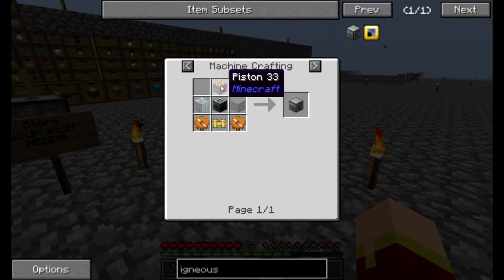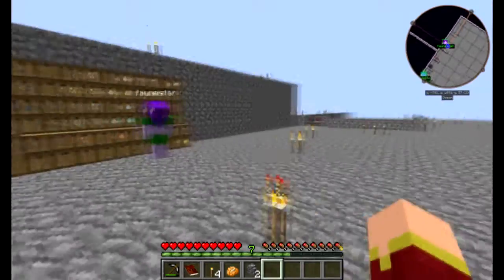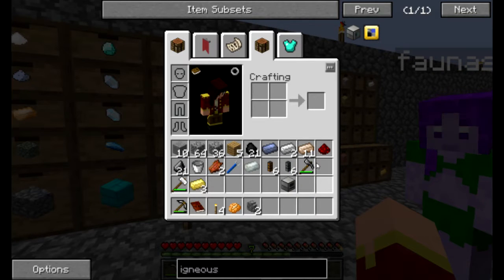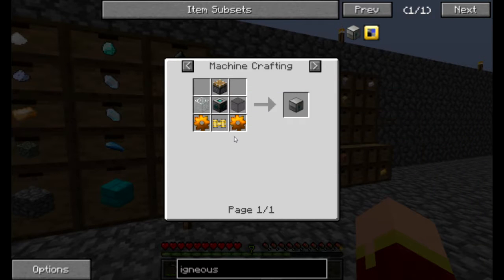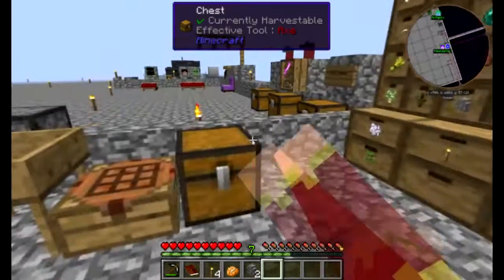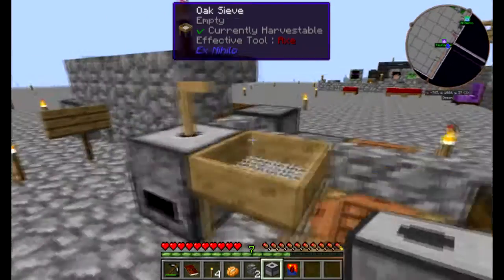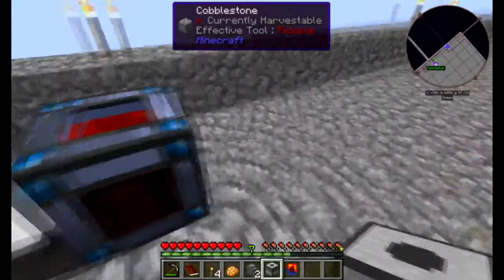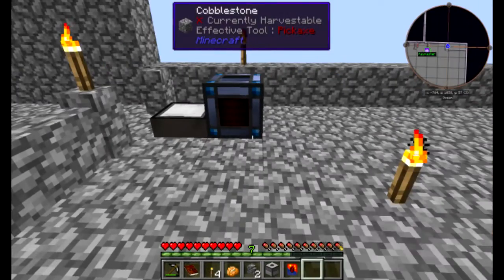What would we use the miner for? Getting cobble, to put into our system that we're building. What does an Igneous Extruder require? A lot of iron. I say maybe the miner, because our cobble level is getting low. Or we could just destroy half of this place - that's always an option. That would only give us like 8,000 cobblestone. That's a lot of cobble. Only 8,000 cobblestone. Hey, how do you think I felt building it? Bored. The answer is bored.